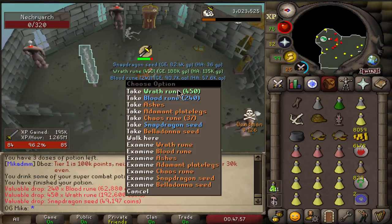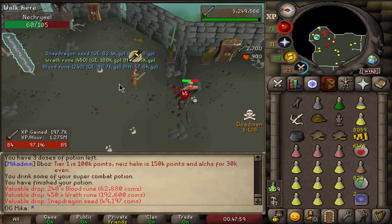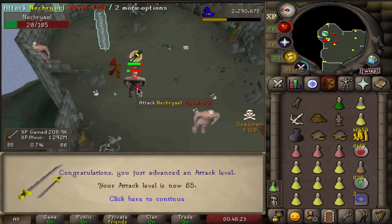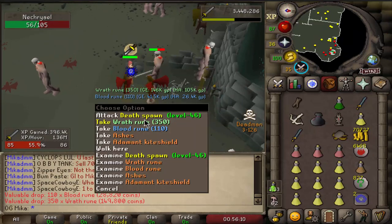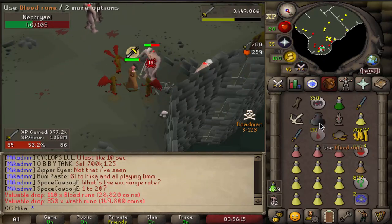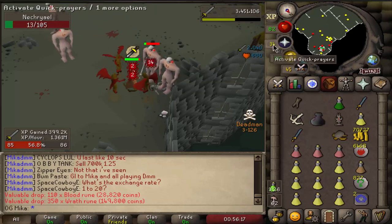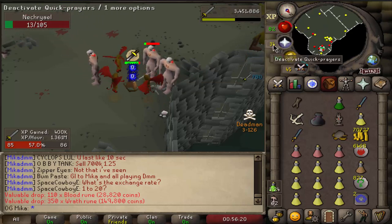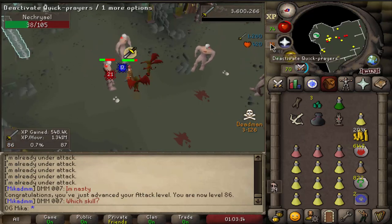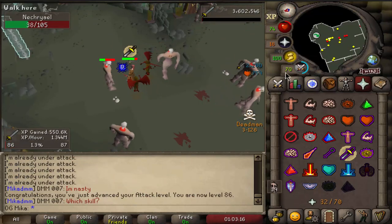32,000 experience, minions, and ref runes — that's one of the best supply drops. And 85 Attack — very nice. Another ref rune drop too, so this task already made us so much money. Once again, this is the best drop you can get — it's like 160k. 86 Attack already, we're powering through these levels so fast.